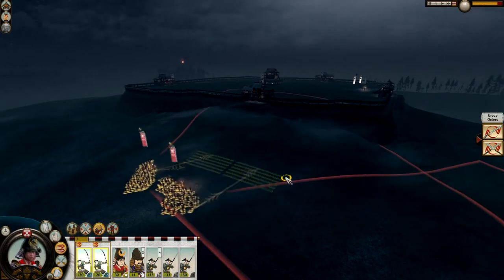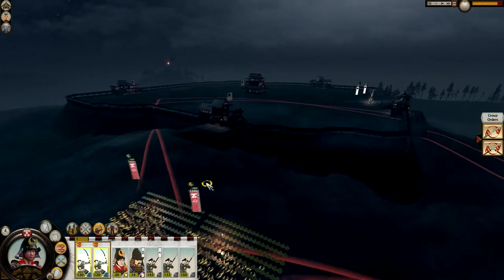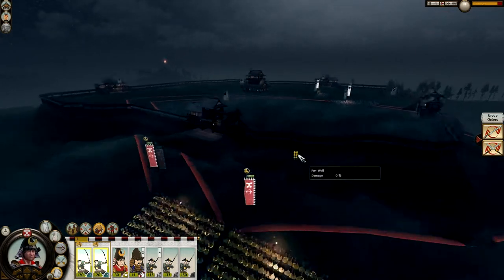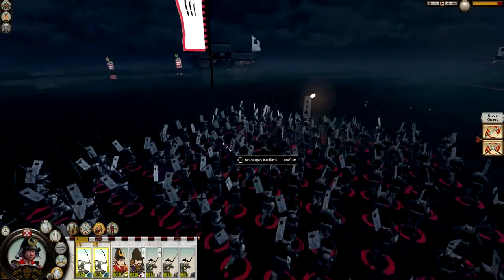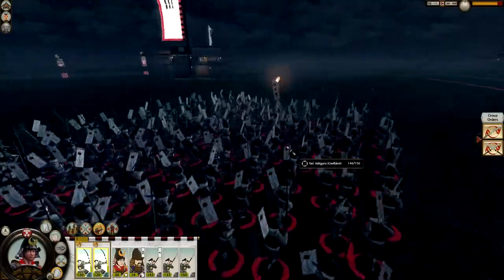Let's get them forward a bit more, get them in range. Play at normal speed and start attacking them. Fire in the dark. Arrows are going to fly in and we're going to get kills on the enemy — they're down to 146.